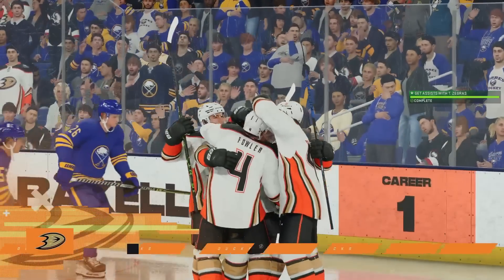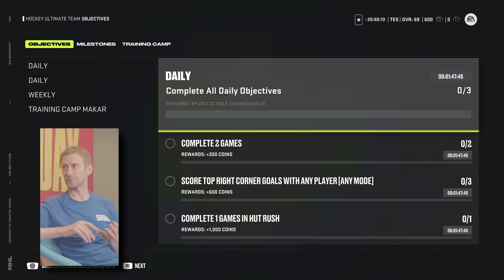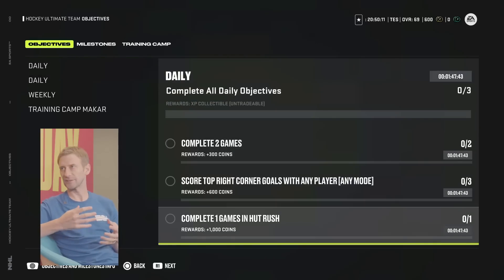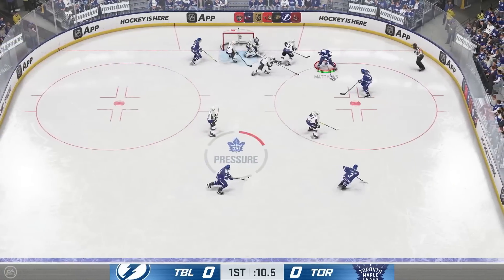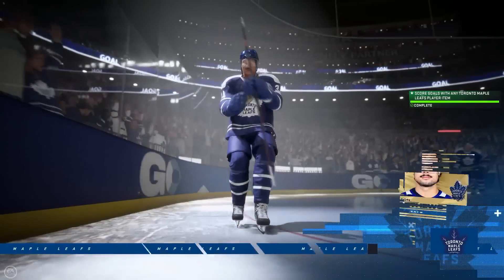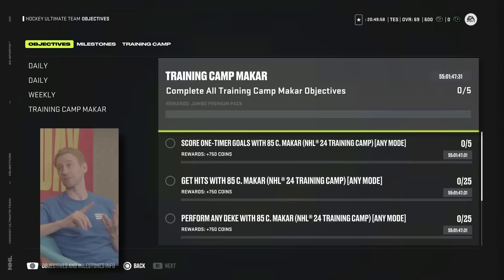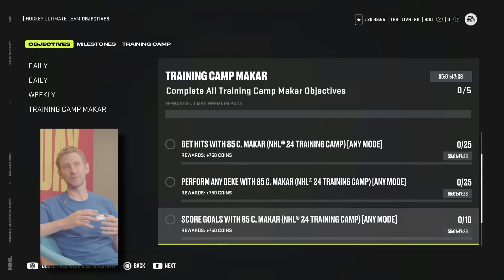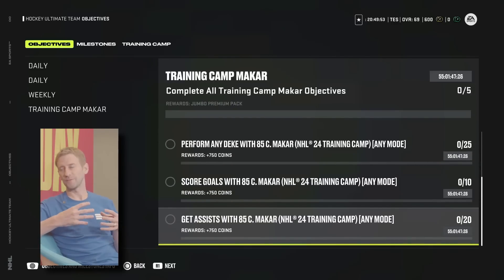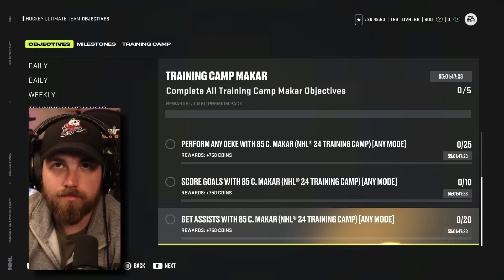To keep track of these objectives, you'll receive an in-game pop-up as you work towards them. I asked Nicholas what he's most excited for with Objectives 2.0, and he said they're utilizing this new tech to refresh daily and weekly objectives, giving new fun things to do every day and every week — and they're able to build Objectives 2.0 around specific player cards, specific players, specific teams, or card types. He called it low-key one of the best additions to Hockey Ultimate Team ever.